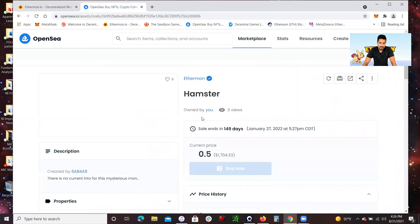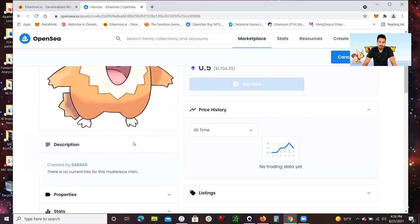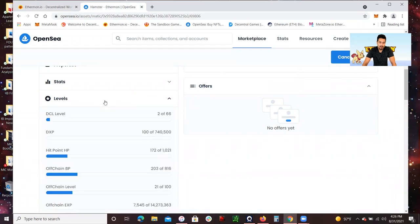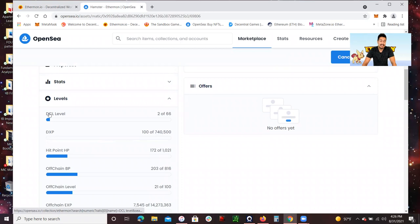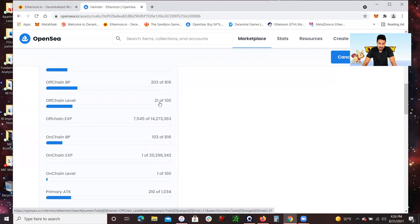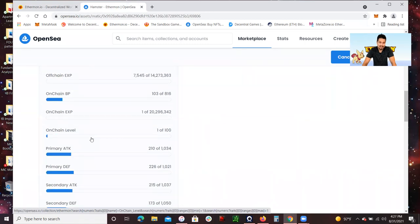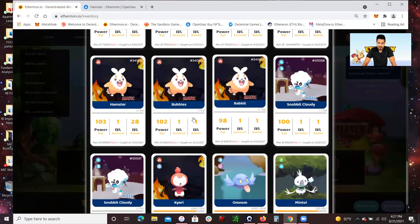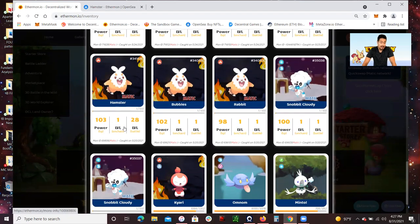I'm going to use Hamster as a great example because I have been battling and training Hamster both on Decentraland and also on the Ethermon 2D battle. The way to know what level your Ethermon is, go to levels. You'll see DCL — that means the Decentraland level — and here you will see an off-chain level of 21, and then you will see an Anchi level of 1. This Anchi level of 1 is actually what most people see when they click on collections, so that's where people get confused.